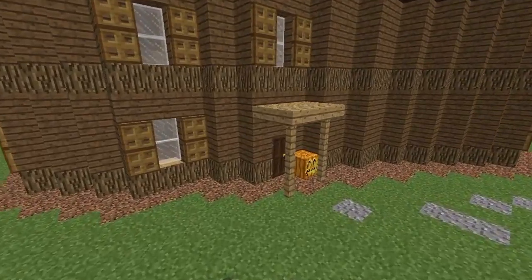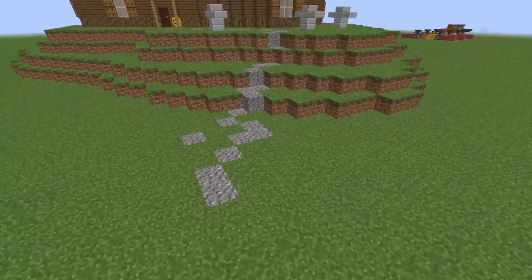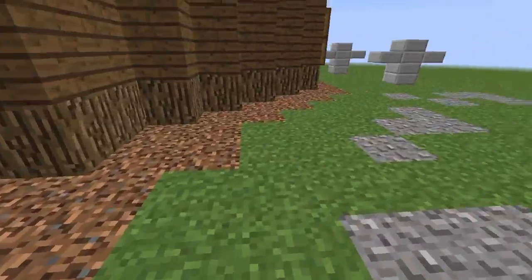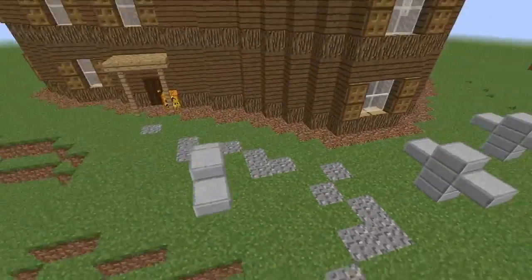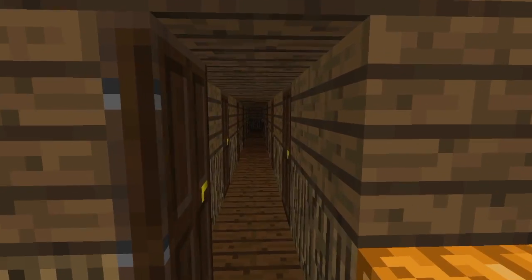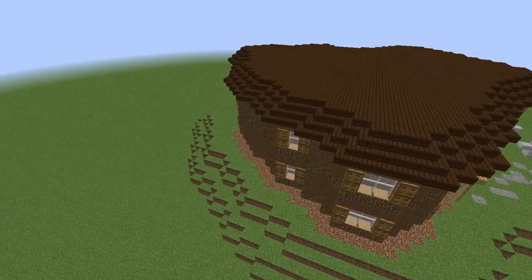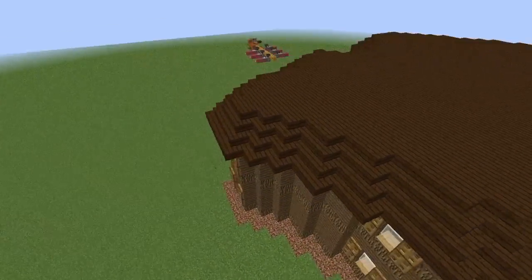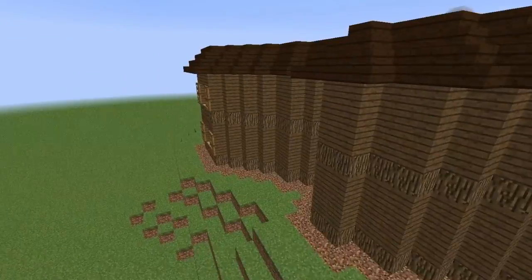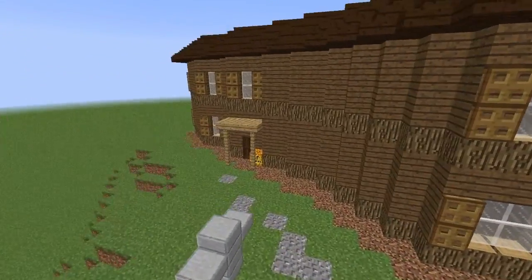I'm going to show you how to build this epic haunted house. We have a gravel path leading up to it and a jack-o'-lantern, gravestones, a nice hill, shutters for the windows, and then an epic entryway. We also have a coarse dirt outline going all around the build, and two double doors at the back if you wanted to have a back area.